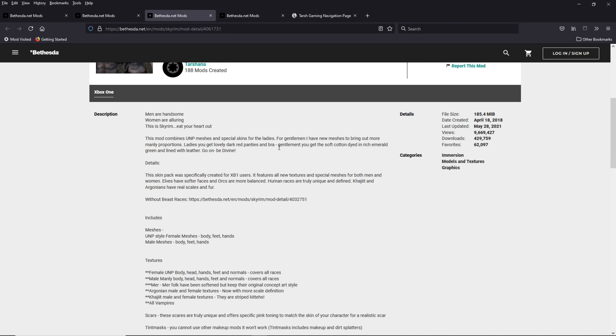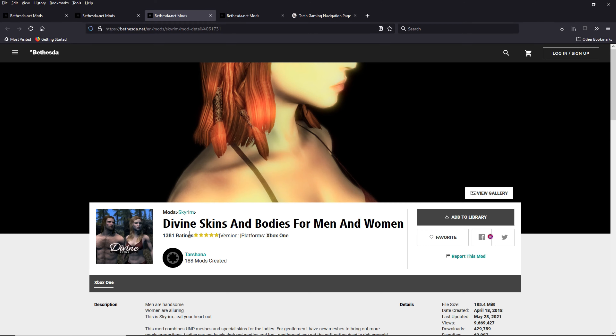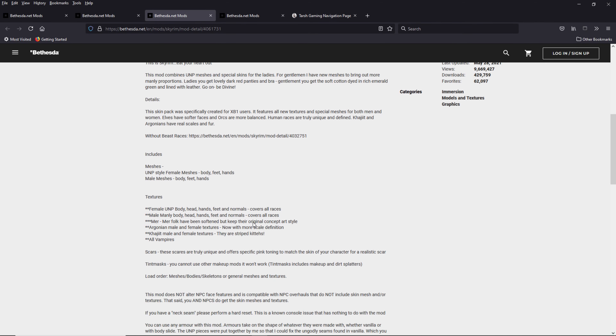What Divine Skins includes is the skin texture by Tarshana, a UNP female body, and a newer hunkier male body — a little more muscular. Both male and females get better underwear, kind of like a velvet loincloth bra and panty sort of thing. Looks way better than vanilla.